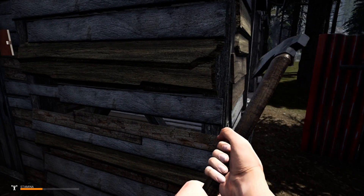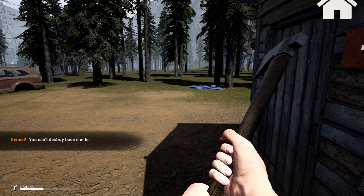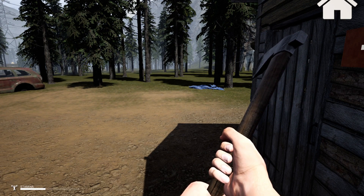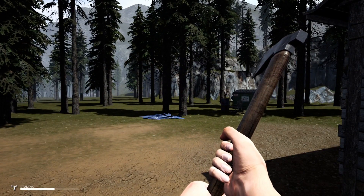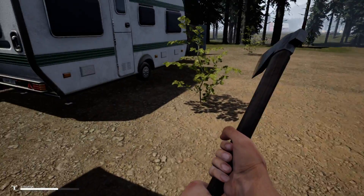Can I still do this? No, because it cannot destroy a base shelter. So the one that you claim — you cannot destroy — which makes sense because it's your spawn point. Yeah, that makes sense.